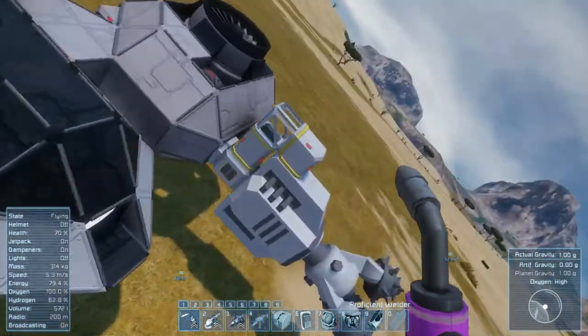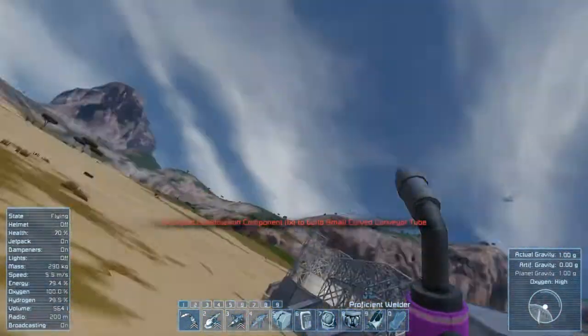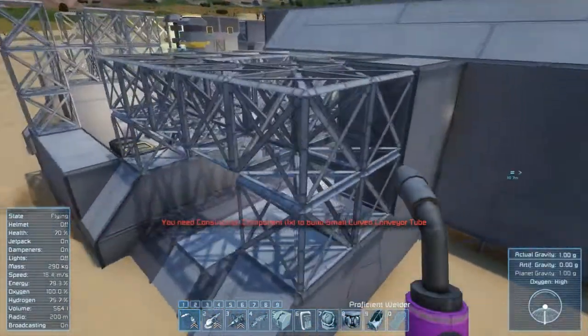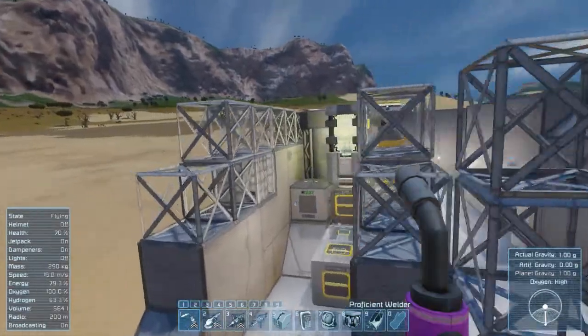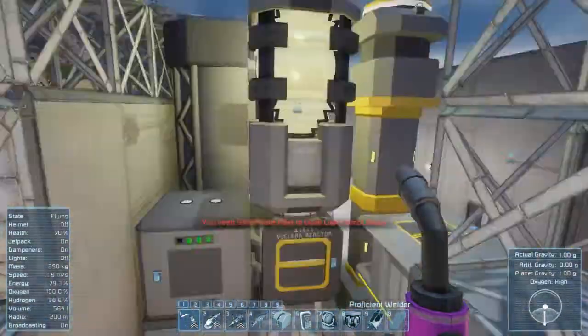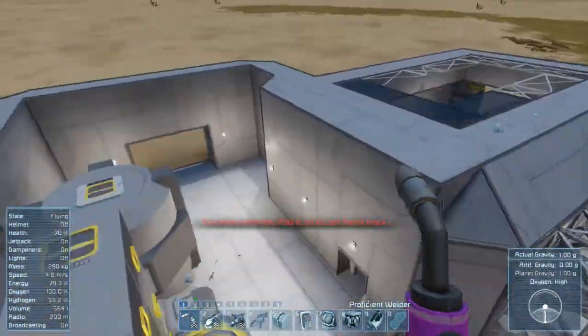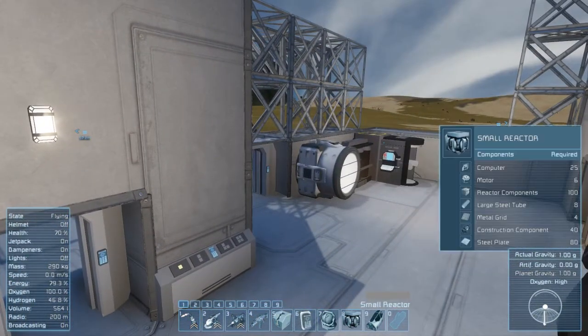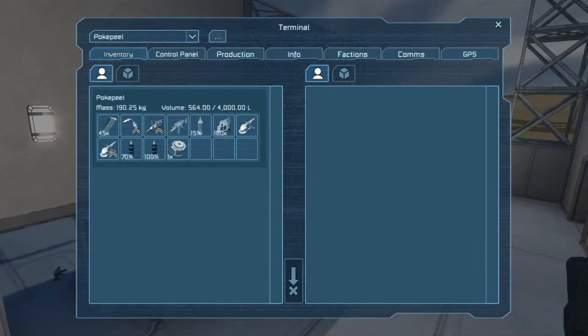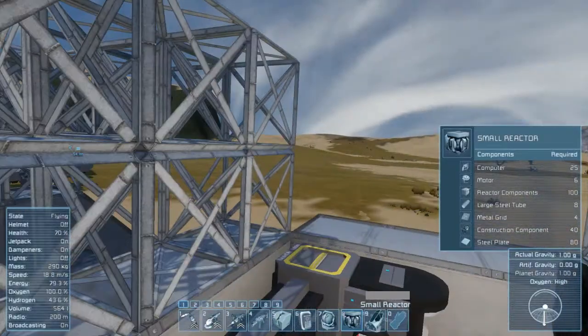I've already got all the resources over there - I made sure so you guys wouldn't have to watch me drag everything over. I've got the structure of the station a little bit more set up, but I did run out of steel plates as I usually do, which is another reason why I want to get that place set up. How much hydrogen do we have? We have plenty.